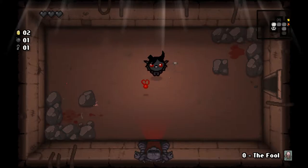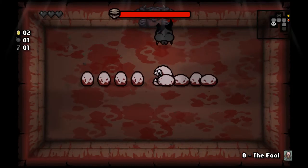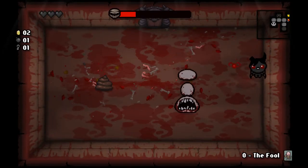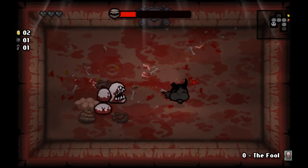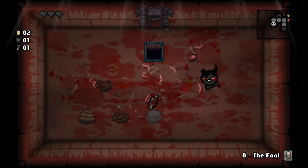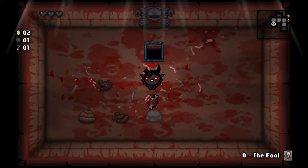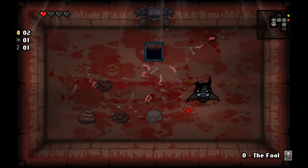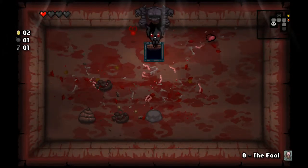His Brimstone attack is probably the most powerful starting damage that you can get, unless you start with Eden with something ridiculous. I'm going to kill this Larry Jr. right now and I'm gonna take that HP up.